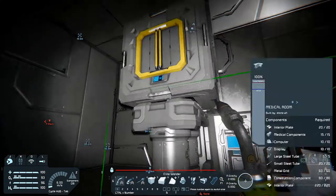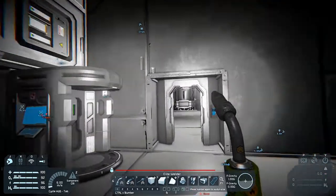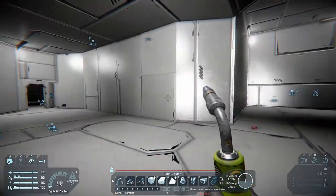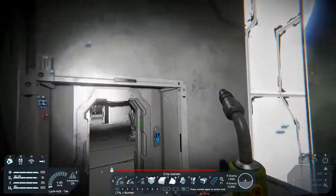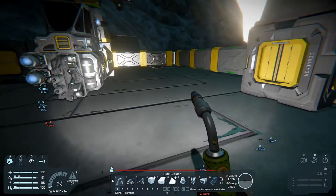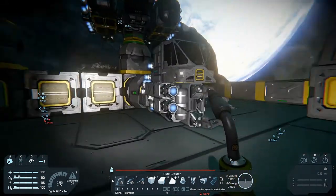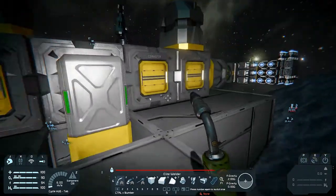Hello everyone and welcome back to Space Engineers. Today I was going to reorganize this stuff and move the O2H2 container within the conduit, do a few other bits, and get further towards getting the base airtight and pressurized. But this morning I saw a tweet by Splitsy, who does a lot of great content around Space Engineers on YouTube, talking about an automatic miner script developed by RDAV. So I wanted to try and see if we can get that to work.